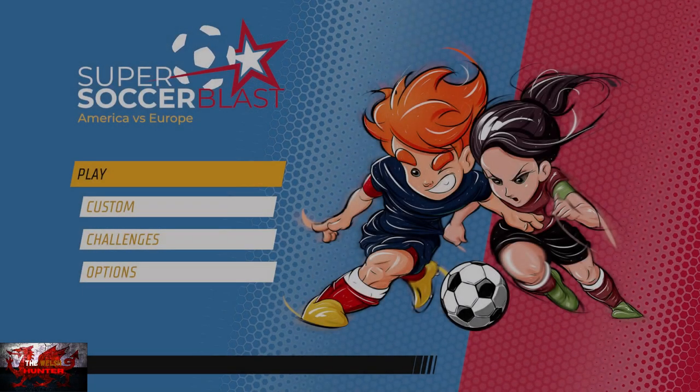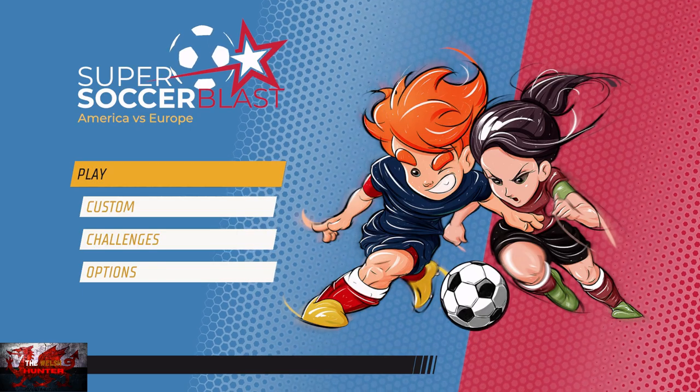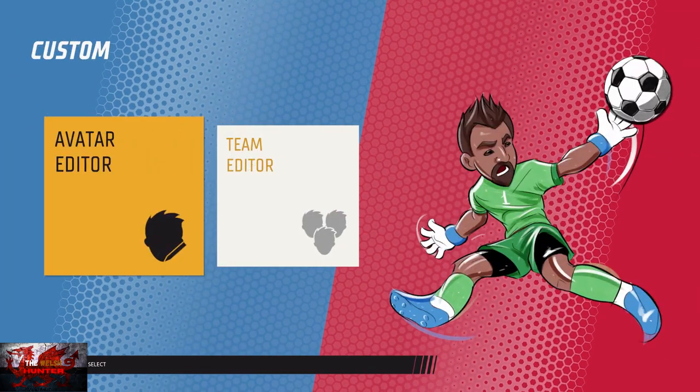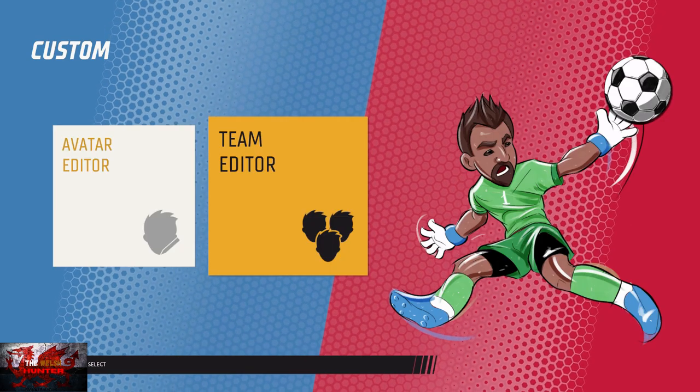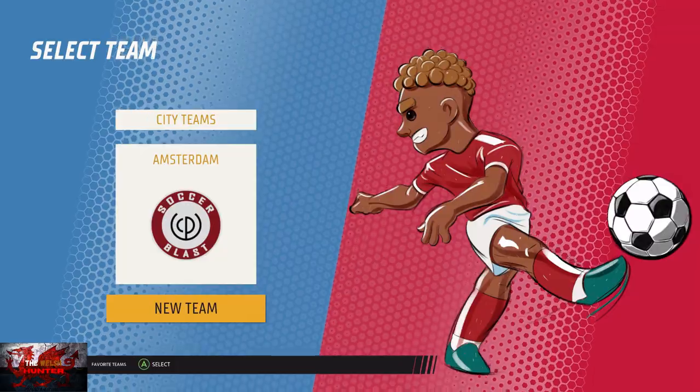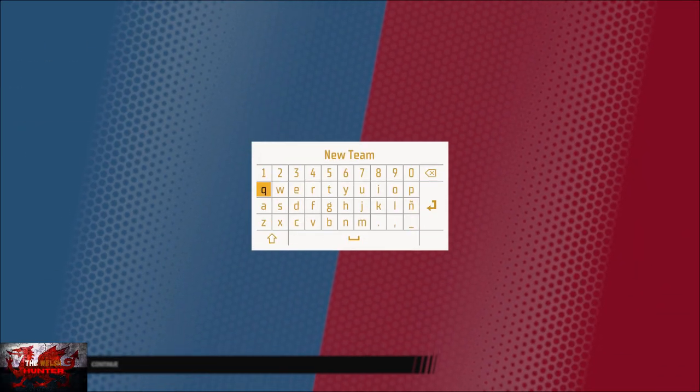So the first thing we're going to be doing is messing around with the avatar. When we begin, we're going to go down to Custom, and we're going to go to Team Editor. Just click any team you want — it doesn't matter — but scroll down to New Team. You can pop any name in that you want.